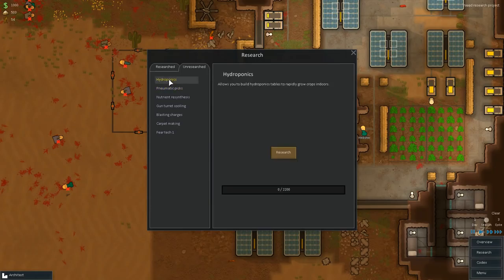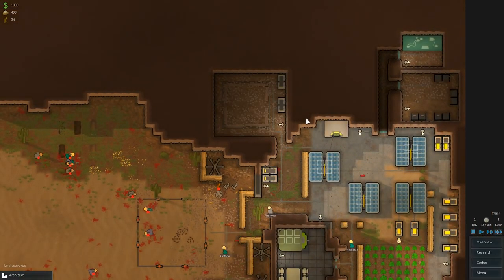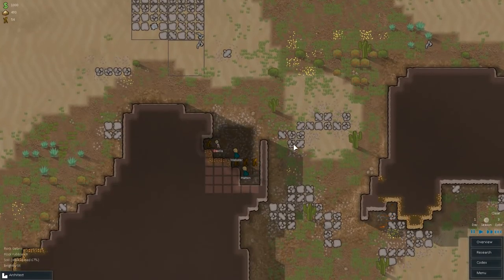Let's go to research and actually research some stuff. We have a few different options: hydroponics so we can grow crops indoors, pneumatic picks so we can gain metal faster, or we can make the nutrient paste dispensers more efficient. Gun cooling, carpet making, fear tech. I think we'll do gun turret cooling right now, simply because that is one thing we really want to get fixed right away. A little power array here is working, and our guys are mining away, getting some more metal for us.